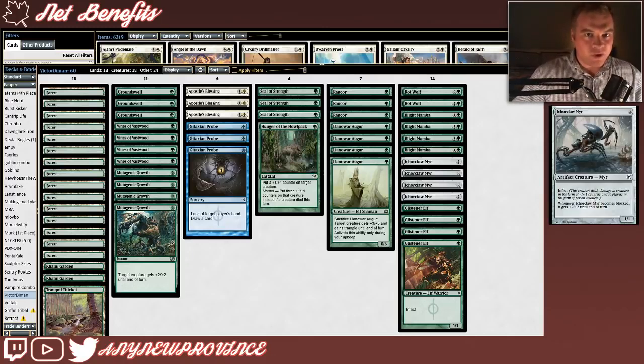Next, we have Ickerclaw Mirror, which is really cool because it comes with a pump spell effect stapled on. Ickerclaw Mirror costs 2 generic mana for a 1/1 with Infect, and whenever it becomes blocked, it gets +2/+2 until end of turn, meaning it might get big enough that we don't have to spend any extra pump spells on it to win the game.